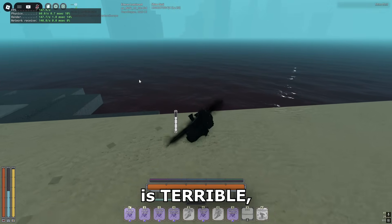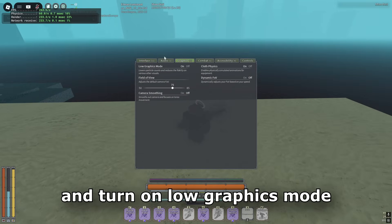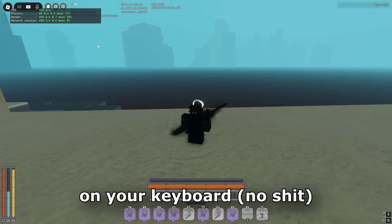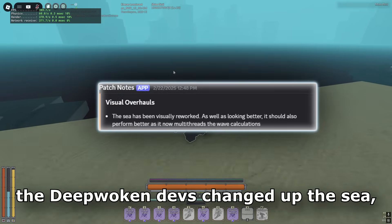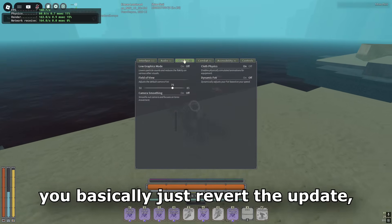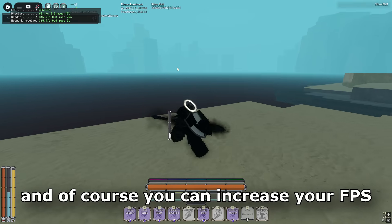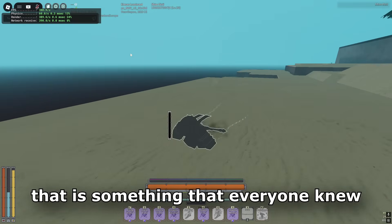For newer players, if you've noticed your FPS is terrible, this is for a very simple reason. Go to Settings, head to Graphics, and turn on Low Graphics Mode. As you can see, my FPS has basically tripled. To view your FPS, just press Shift+F5 on your keyboard. The reason my FPS increased so significantly is because the Deepwoken devs changed up the scene, which made the game very laggy. Turning on Low Graphics Mode basically reverts that update and boosts your FPS a lot. You can also increase FPS by pressing Escape and setting graphics to 1.